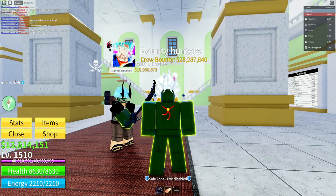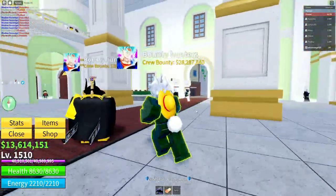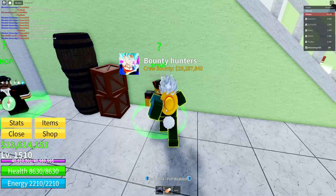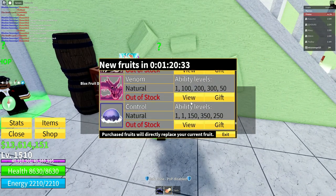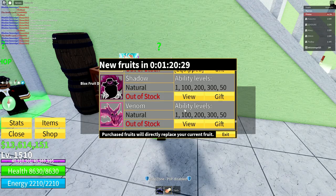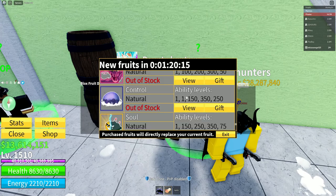I actually managed to get Dough three times in the last two weeks. What I do is: I make contact with somebody that has Dough, I go to the Blox Fruits dealer, I click on where it says Dough a few times — even if you don't have Dough, just click on it — and then I go and spend. That's really what I do.